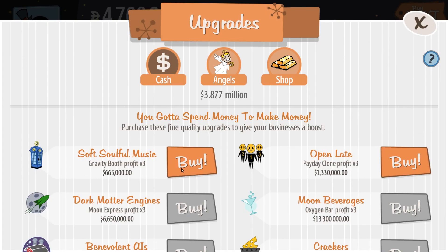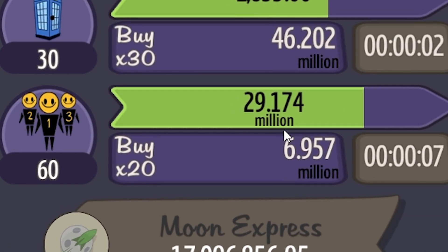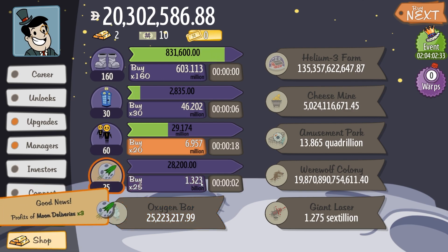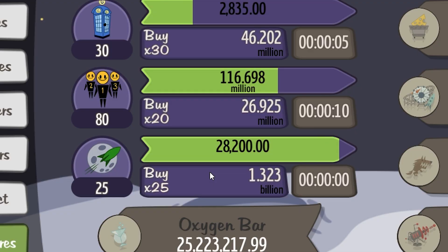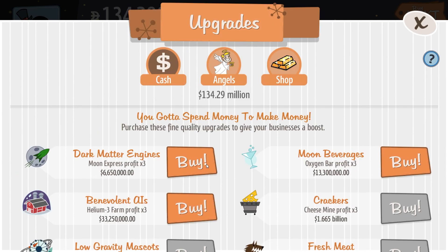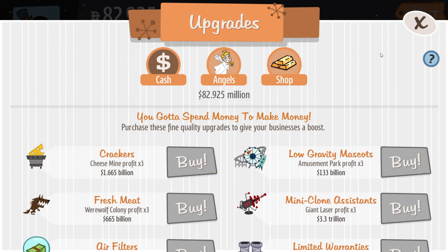And now I can upgrade my little gravity booth and my open late, which now makes me 29 million. Getting these managers? Easy. Looks like I've also unlocked the moon express, and I'm just a bit shy for the oxygen bar. I'll get there eventually. There's the oxygen bar's manager, and triple the profits for both that and moon farm and helium farm.